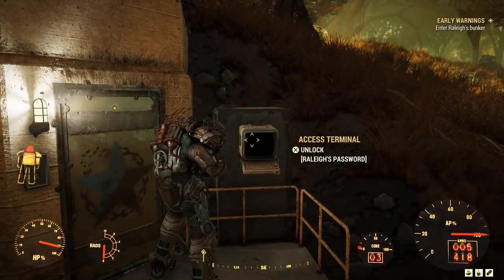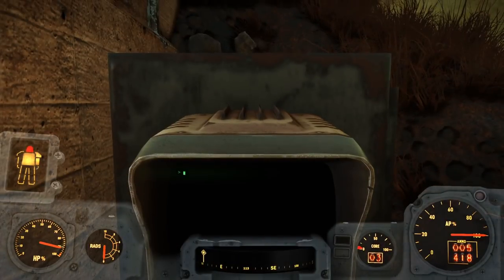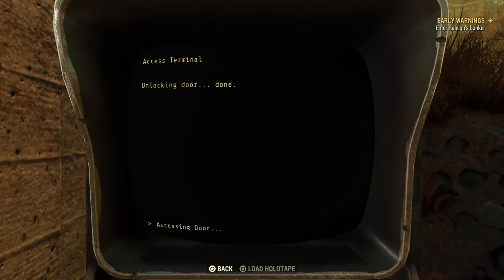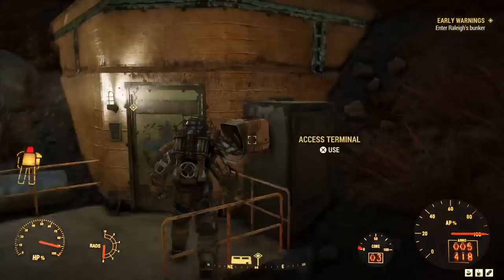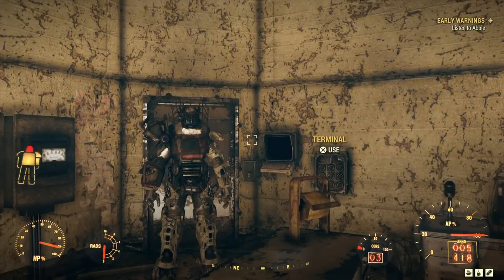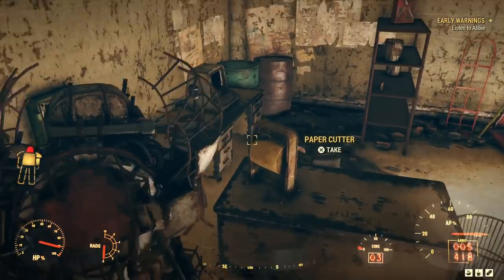Hi guys and welcome back to Fallout 76. Today we're looking at the Early Warnings quest. From my previous video, if you did the Key to the Past quest, at the bottom when you finished it you also picked up the Missing Link quest, and if you head to the bunker you unlock Early Warnings.